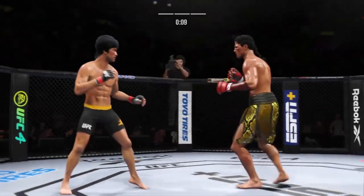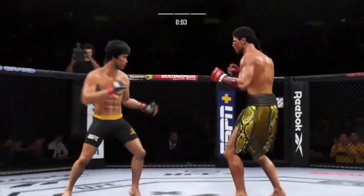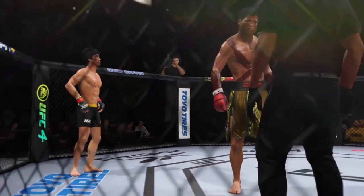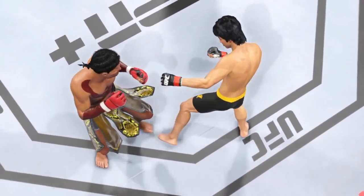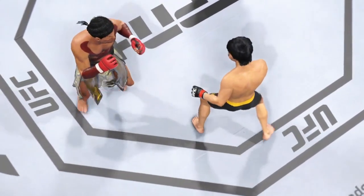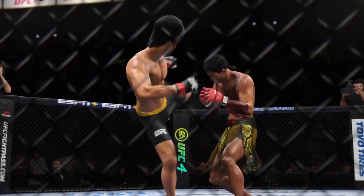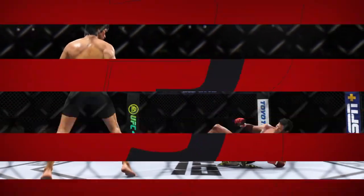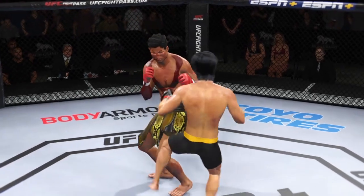Lee gets caught with that punch — not the easiest guy in the world to hit, but he got caught there. Lunges forward with a left. The fighters go the distance here tonight, but it went a whole lot better for one of them than the other. Some decisions are different than others, and his striking really did separate him from the competition. He fought so well in the stand-up game that he should get a very easy decision.